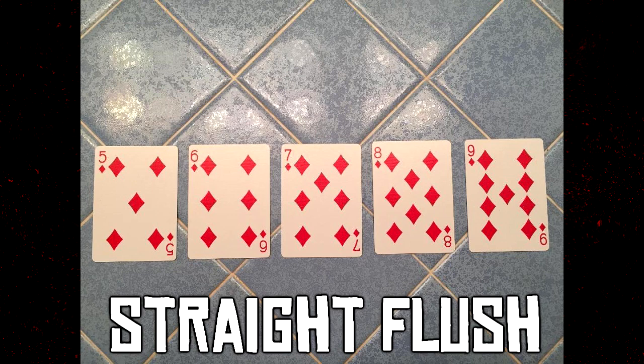The second best hand you can get is a straight flush — not just a straight, but the same numbers in sequential order all from the same suit, whether diamonds, hearts, spades, or clubs. It can be as low as two through six in the same suit. As long as the cards are in order and all the same suit, it is a straight flush.